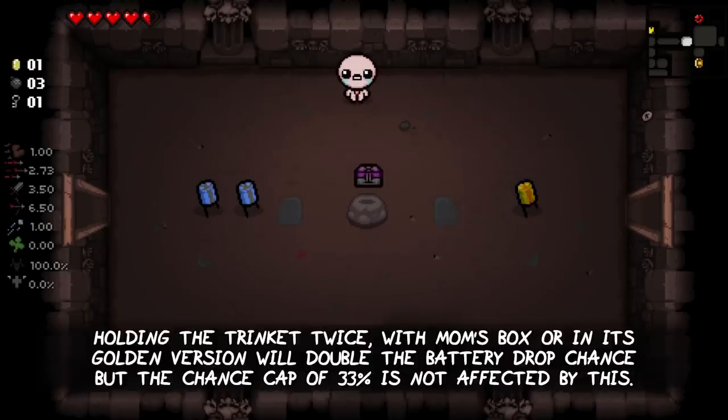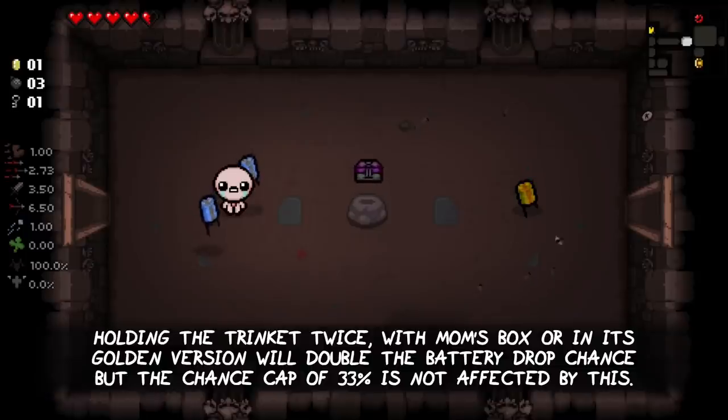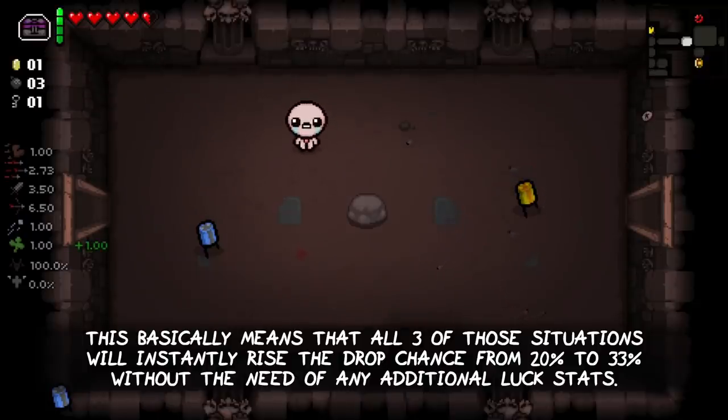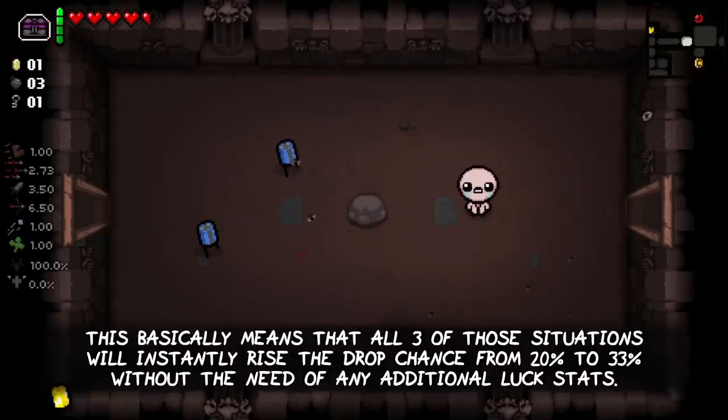Holding the trinket twice — with Mom's Box or in its golden version — will double the battery drop chance, while the chance cap of 33% is not affected by this. This basically means that all 3 of those situations will instantly raise the drop chance from 20% to 33% without the need of any additional luck stats.